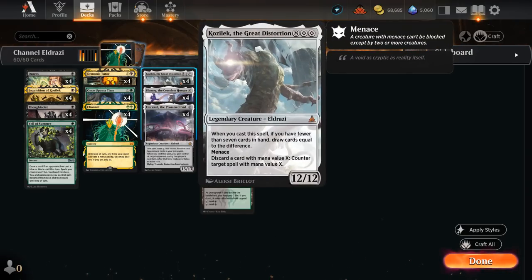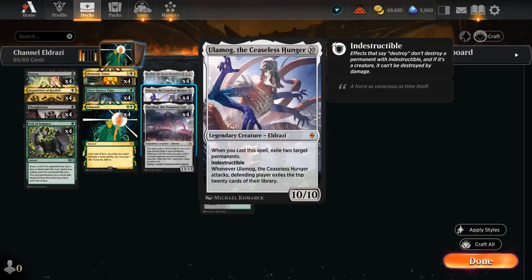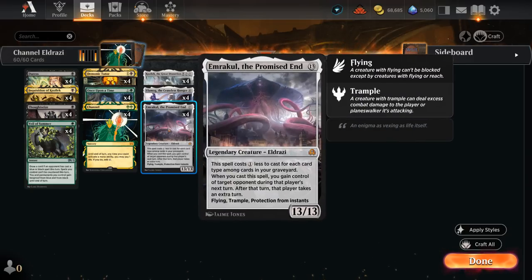Kozilek can counter opposing spells once it enters after drawing a few cards. Ulamog exiles two permanents when it's cast, so it can even exile opposing lands. And finally Emrakul the Promised End can steal the opponent's turn and potentially mess things up from there — and can also close out the game in two attacks.